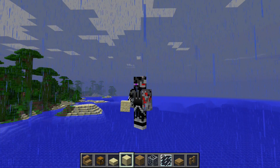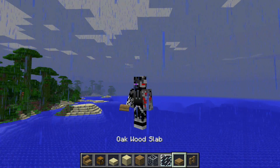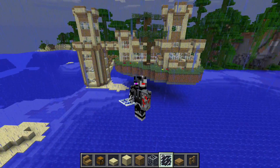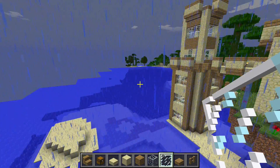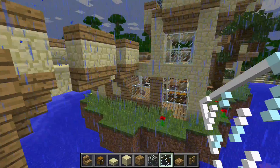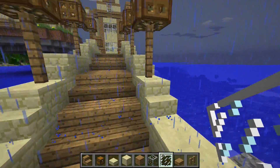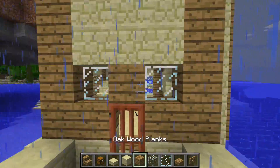Hello everybody and welcome back to another World Tours video. This one is called Persian Palace. Just over here you can see it's a huge floating island connected to a tower. It's just something I was doing while messing about — I started by trying to make a modern house, and I know it turned out as this.